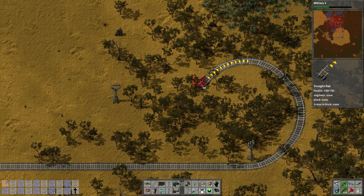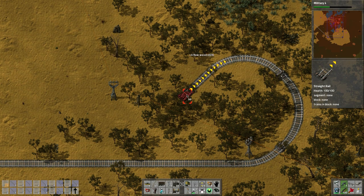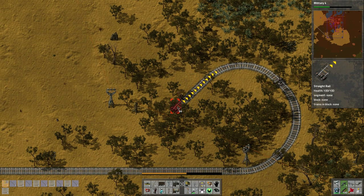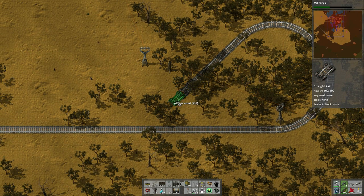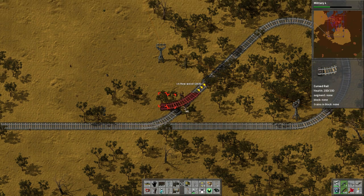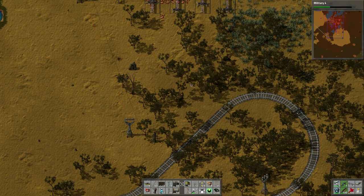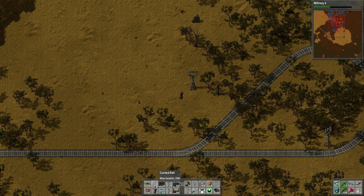Okay there we go, some more tracks being made. I'm going to make this single - this is a single line because we're not going to have a bazillion trains, not yet anyways, and we can always expand it. So how far down do we need to go before we can hook it in? Let's chop this tree down right there - okay, perfect. So this is our loop-de-loop. Our train will come in, come around. Maybe we'll put the station right here for now.